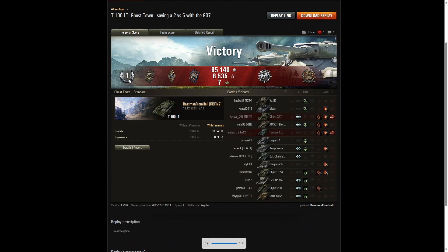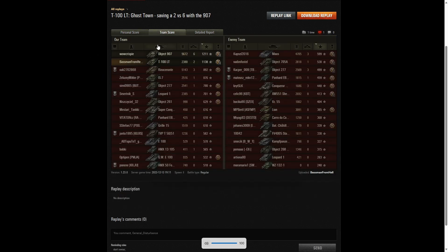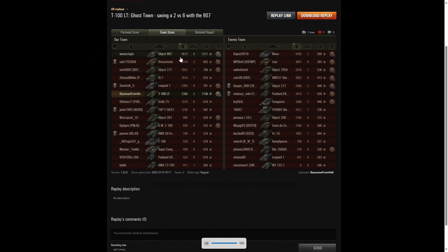Here are the end of battle results. That was a first-class result for Baseman from Hell in the T-100 LT. He got a Spotter badge for spotting at least a thousand hit points of damage; a Bruiser for getting at least five critical hits — in fact he got seven; a Fire for Effect for doing more damage than the hit points of his own vehicle; a Patrol Duty for being the only one spotting six enemy tanks whilst they were being damaged; and a Confederate for hitting more of the enemy than anyone else in his team, with at least six tanks subsequently taken out by teammates.